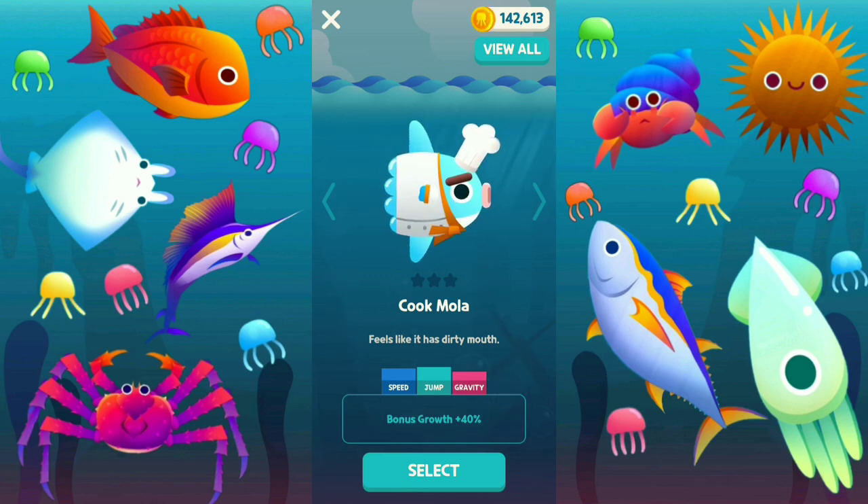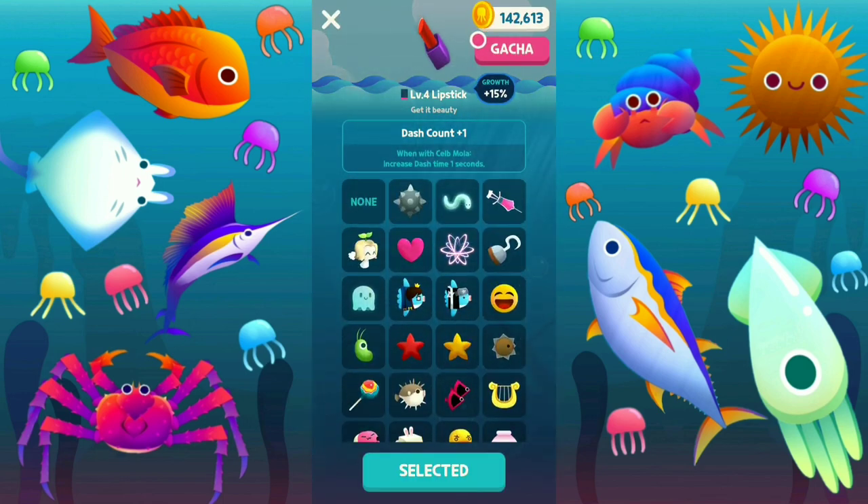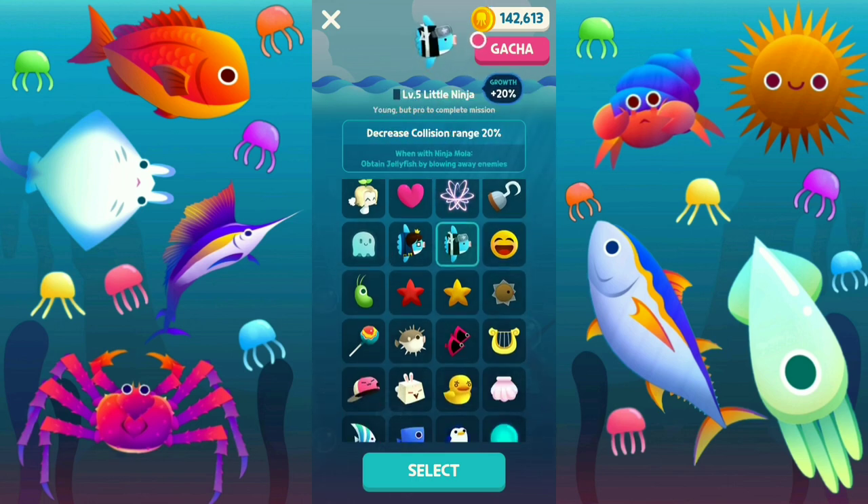He looks like a chef. His bonus growth is plus 40%, which is insane. Speed is good, jump is good, gravity is average. Let's see if he has a buddy — he's bound to have one. We gotta find out the buddy.